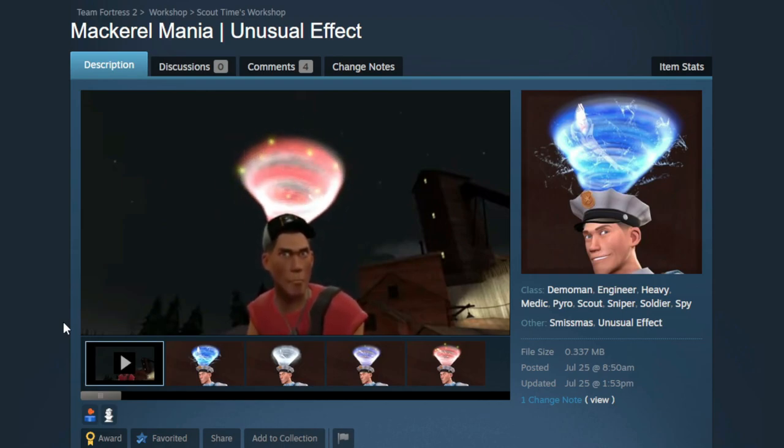Of course we have the festive style, which I have called Smissmas Swimmers. This one is going to be team-colored — so this is the red version, and then there is the blue version right here. I love the twinkling lights, I think that's super cool. I cannot get over the festive version. They're all super cool, I can't pick a favorite.